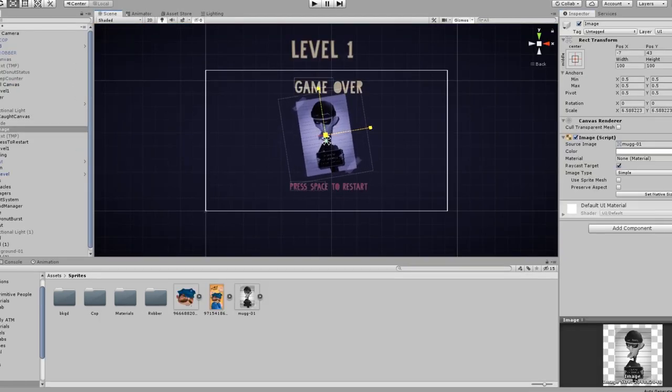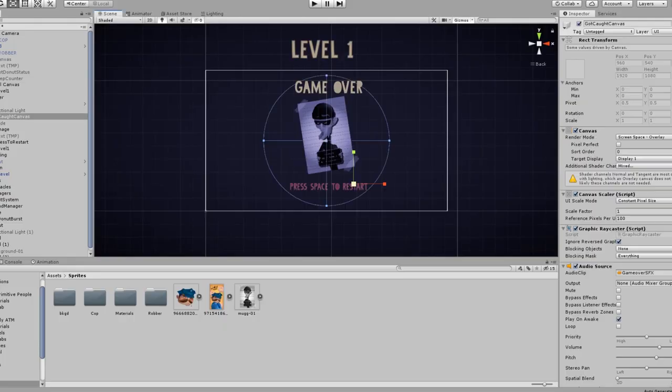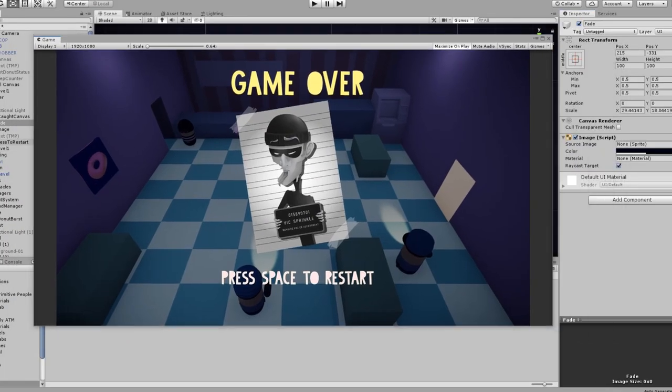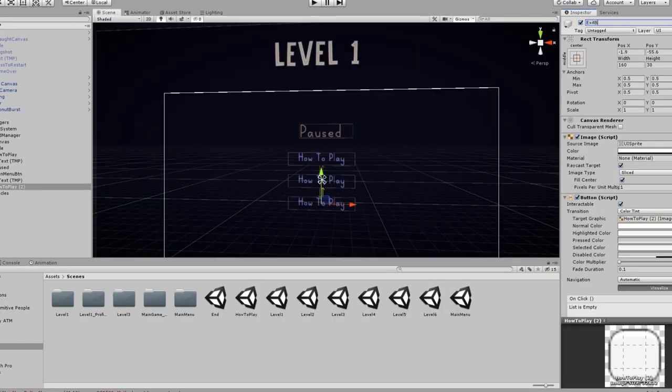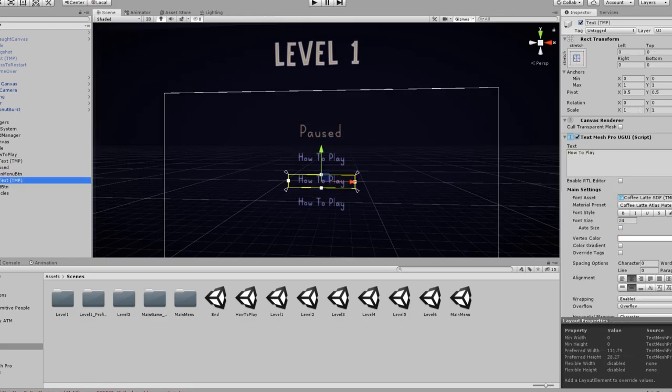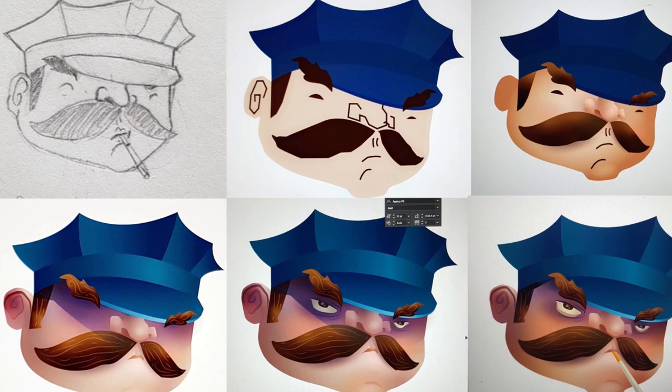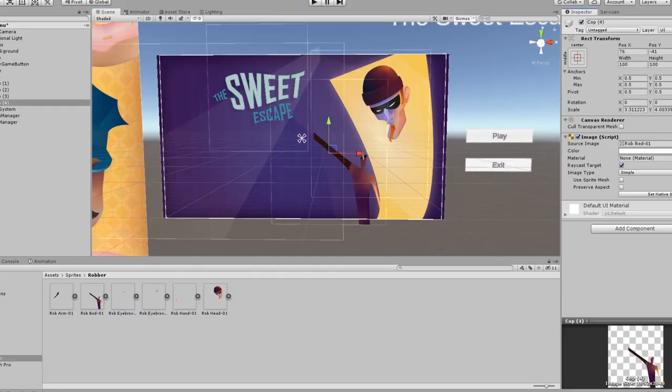I'm sorry about this devlog not being broken into different days — I just totally forgot to keep track of that. I know for sure that I did the game over screen, pause menu, and the main menu on the last day because it was really easy to put that stuff in. My sister had finished the main menu graphics and I put that in, animated it a bit, and I think we were ready to wrap up.